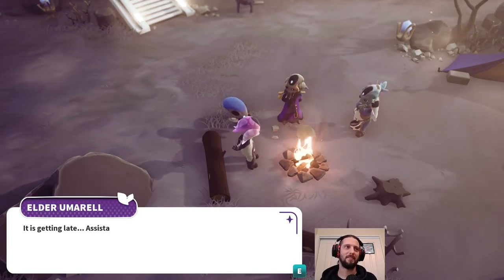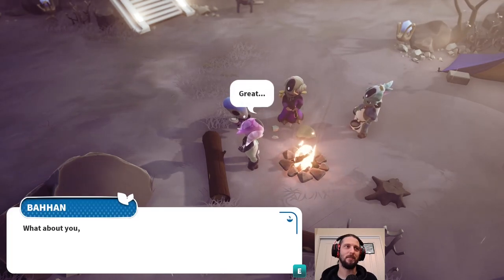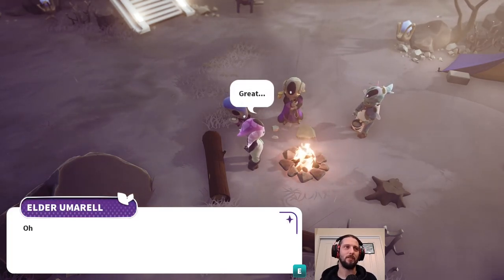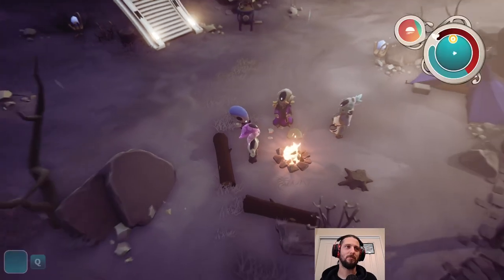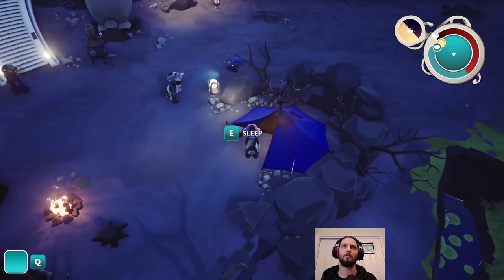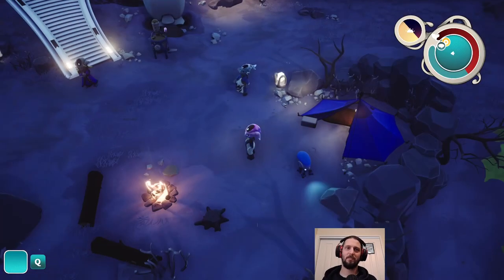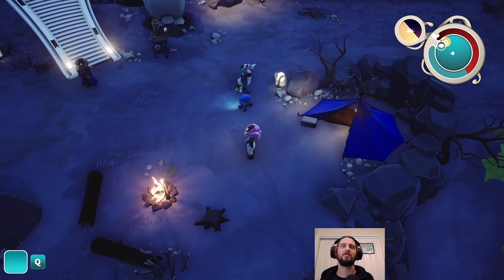'It is getting late. Assistant, if you wish to retire for the night, the tent awaits you.' 'What about you, Elder? Where will you sleep? I have a bedroom in the hearthship. See you in the morning and do not disturb me.' We can sleep to morning or evening. Sleep till morning. There we go. That's gonna do it for now. But yes, you get the gist. Maybe we'll continue this on - this might become another little series or something.